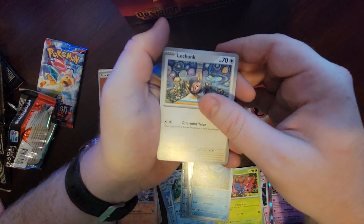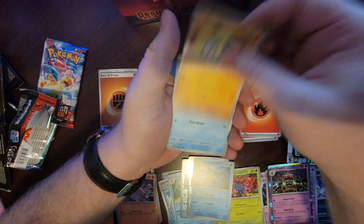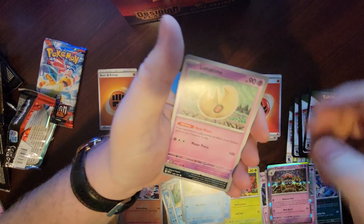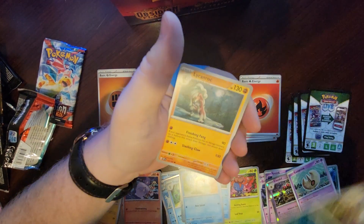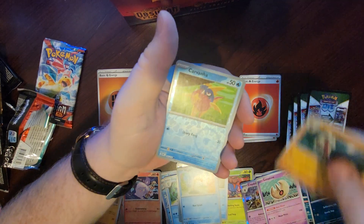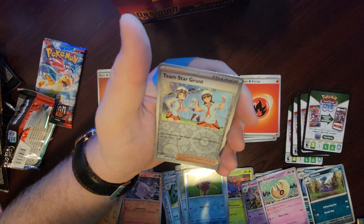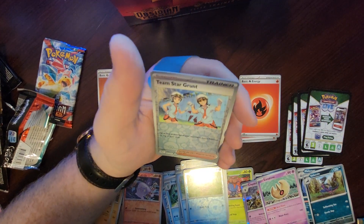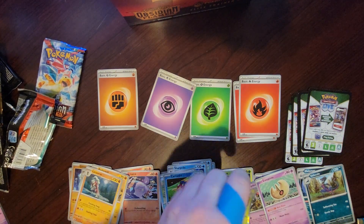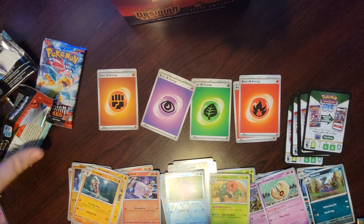Lechonk — that glare is kind of bad, isn't it. Barboach, Wiglett, Lunatone, Salazzle — oh that's cool art, bad card though. Lycanroc, Carbink, Team Star Grunt — put an energy tattoo on top of their deck, nah that's decent I guess. Scovillain. Sorry you tuned in to watch me just open a bunch of crap.